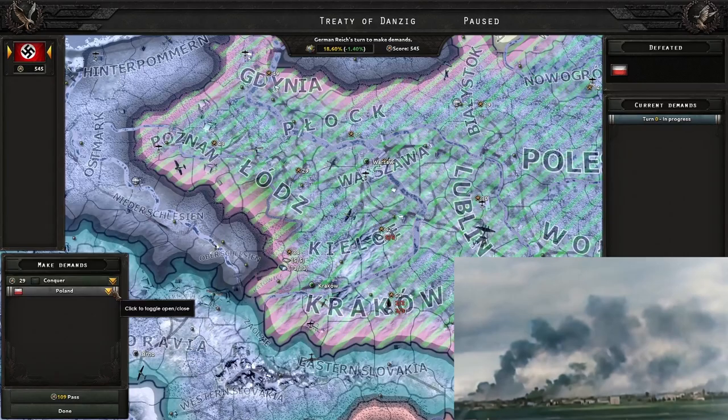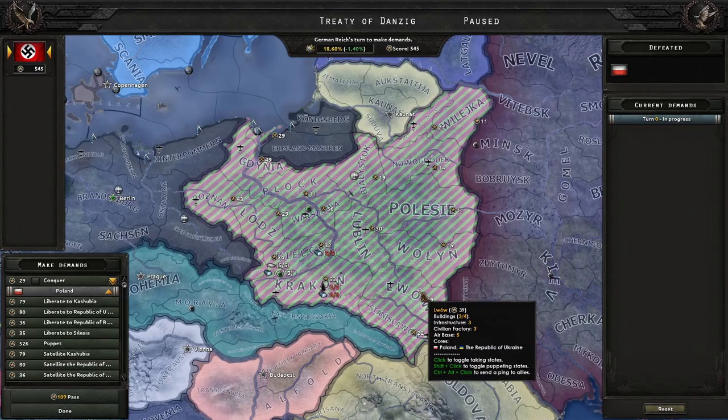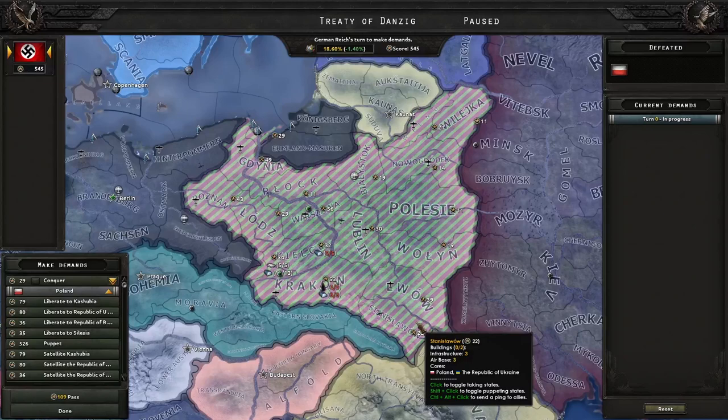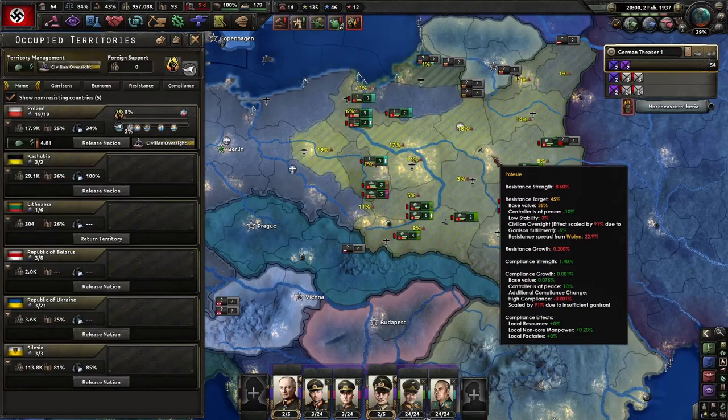It wasn't quite the speed run I would have wanted, but this is where things get complicated. If you know you're going to take the Molotov-Ribbentrop Pact eventually, it doesn't matter how much of Poland you take. If you don't want to do that, you might want to create some satellite states along the border so there's a buffer between you and Russia. But really, what I'm going to do is simply take the entire thing.